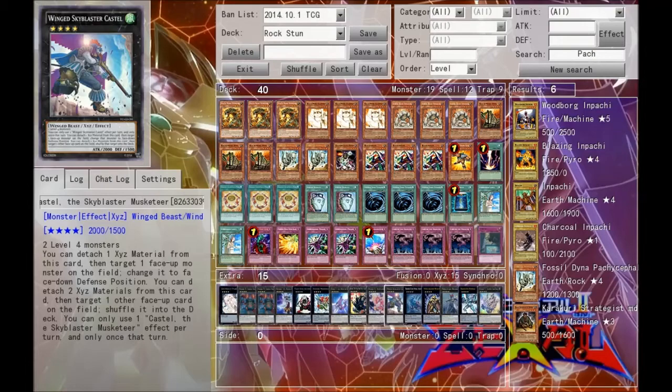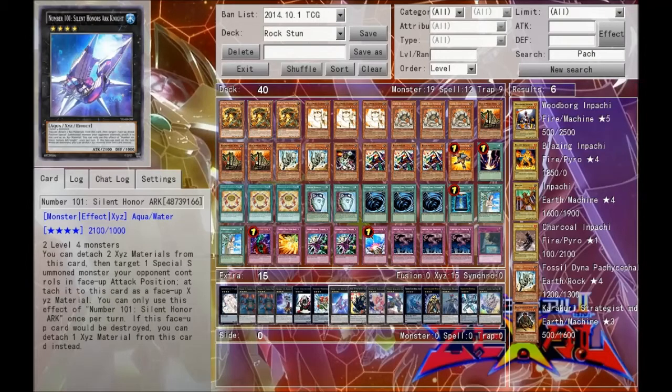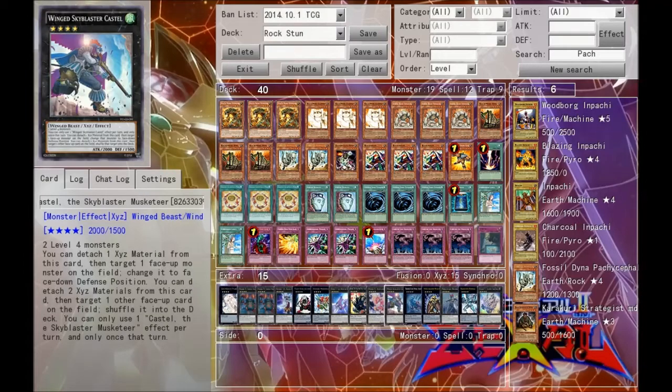Next we have one Castel, to get rid of anything in defense position that Silent Honor's ARK can't deal with, and also getting rid of other nasty cards that are face-up on the field doing things to us we don't want to deal with.